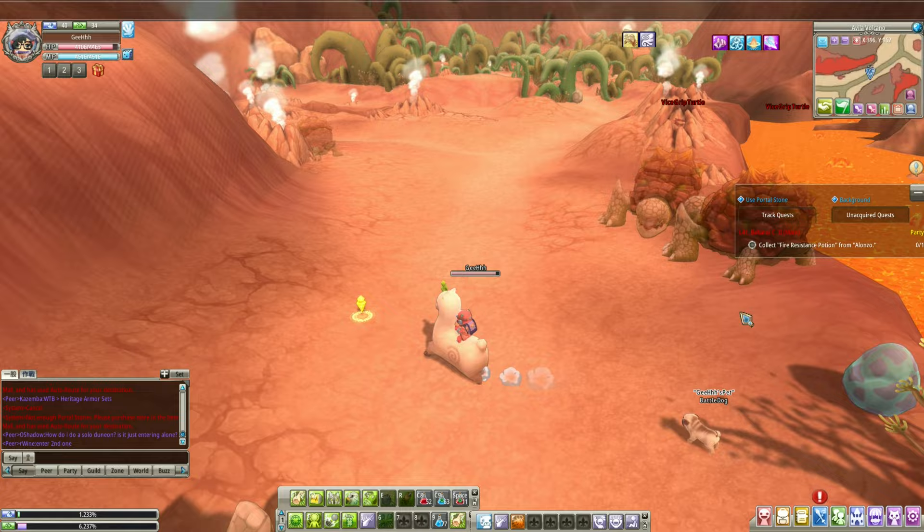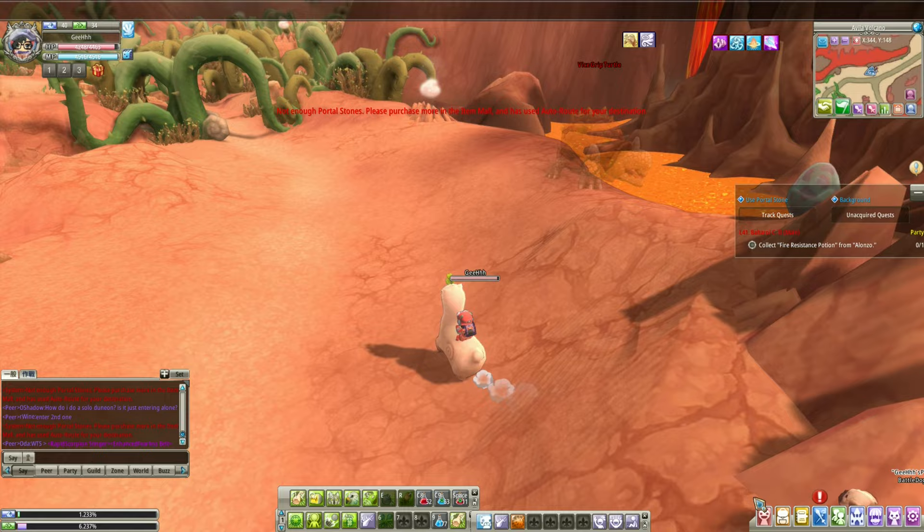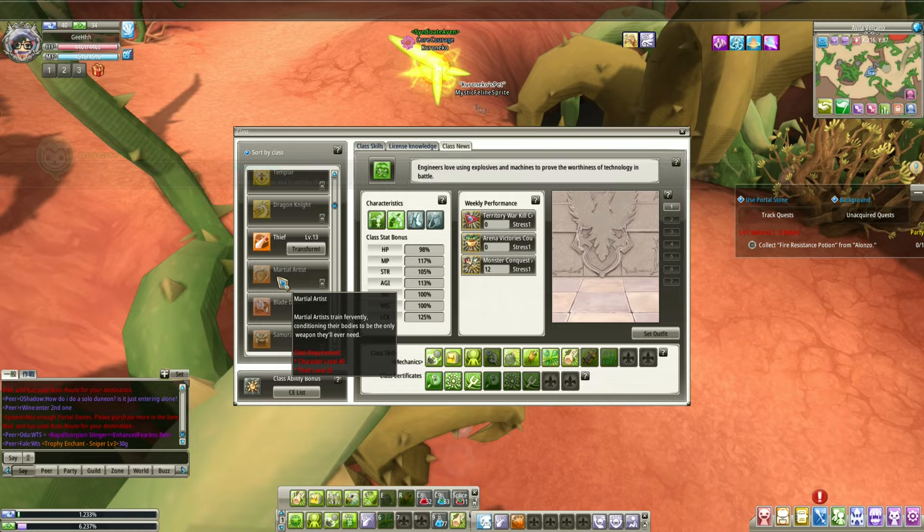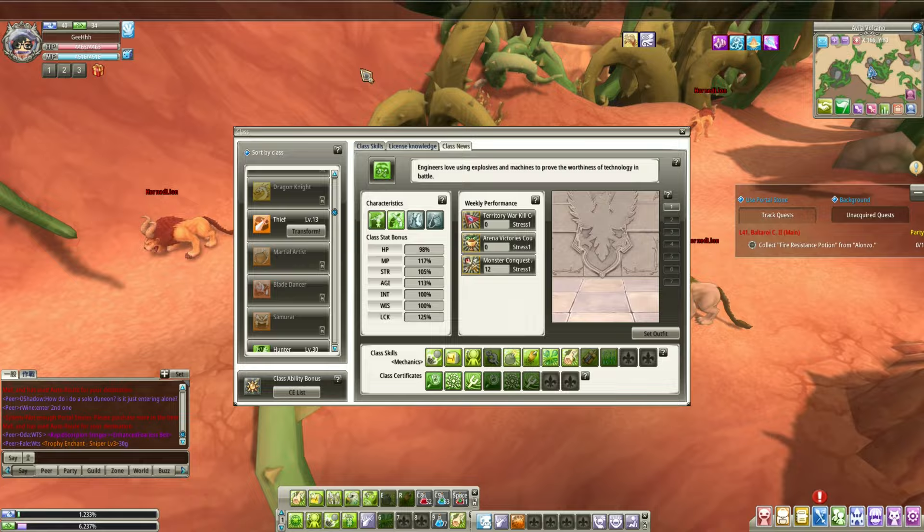Why is the Engineer class important? Let's check out the classes. It's because the Engineer class is the class that you use for making money in Eden Eternal. You can also use other classes like the Blade Dancer, but if I remember correctly, you can't use it at level 40. According to the Discord, level 40 is the cap.